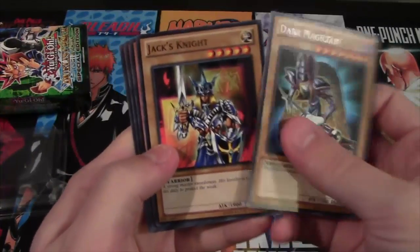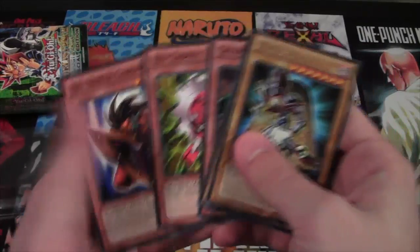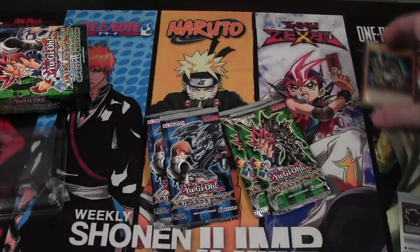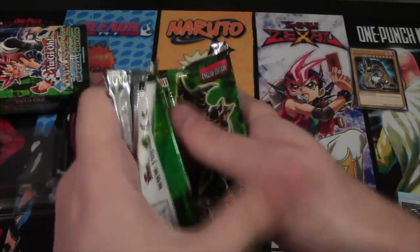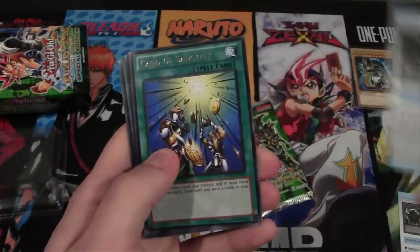We have our strategy card. Dark Magician — rare. That should have been super or something. We also have Jack's Knight, Catapult Turtle, Red Gadget, and Big Shield Gardena. You would think Dark Magician would be super or something, but no complaints — it looks awesome no matter what. I still wish they'd use the old artwork, like the very first artwork, or finally give us Dark Magician Arcana, but I don't know if we're ever going to get that, unfortunately.